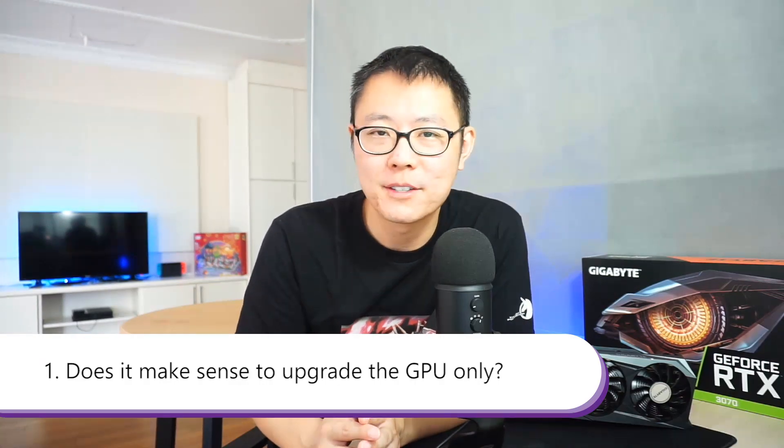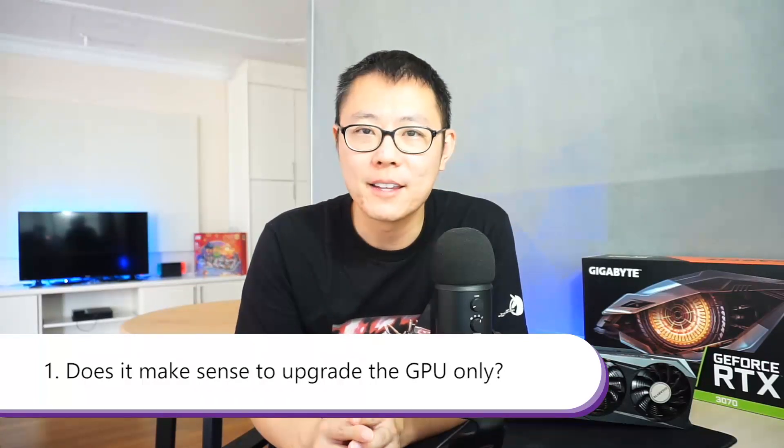Let's get to the questions. First: does it make sense to upgrade the GPU only? If you're upgrading generation to generation — say from the 2070 to the 3070 — you can probably get away with the old CPU, maybe missing 10 to 20% of the performance. But if you have a rather old PC with an old CPU, you're missing quite a lot of performance. As you can see from all the charts, you're losing around 50% of the performance if you hold the GPU back with an old CPU.